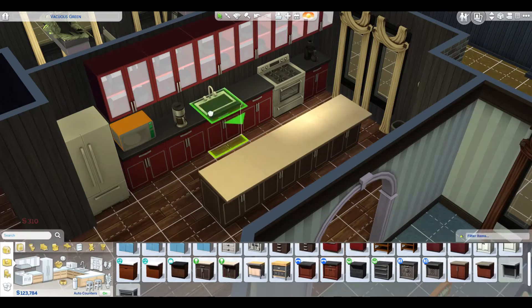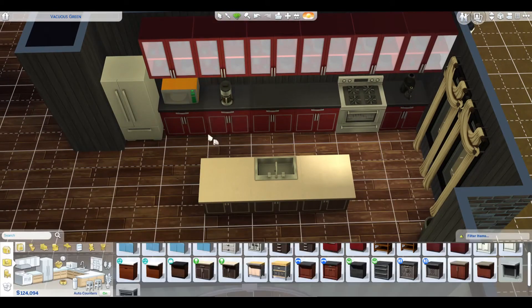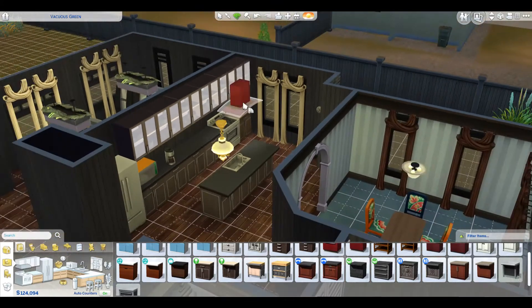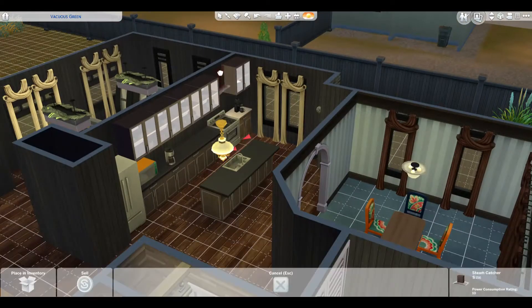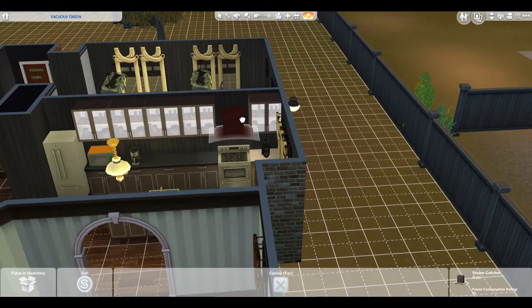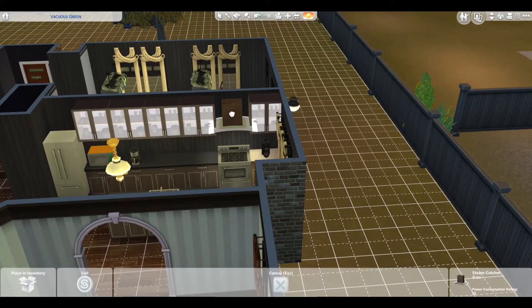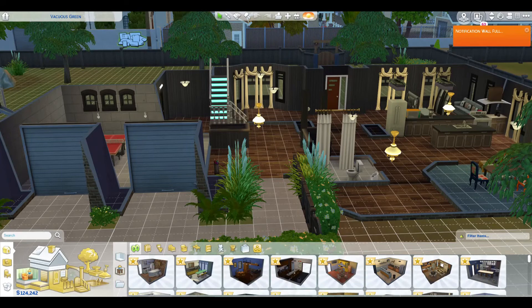I originally was going to go with red but I think I like this brown and black tone — it matches the house better and blends in a lot more. It does suck though because I couldn't put the original setup how I wanted it, with the one counter top going over the fridge. I thought that was a really cool look and it looked natural, but it just wasn't working.